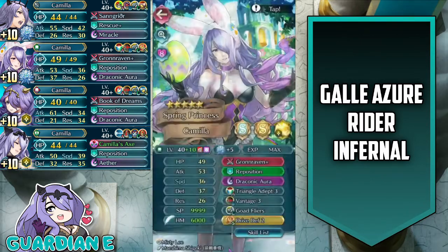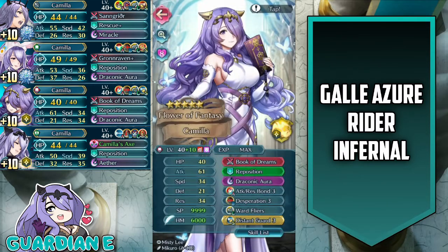Up next, we've got Spring Princess Camilla — plus 10, speed asset, 5 Dragonflowers. She has Gronraven, Triangle Adept, Vantage, Reposition, and Draconic Aura. What really matters in the context of this map is Goad Flyers and Drive Defense 2 to boost the defensive stats of Vanilla Camilla. Then we have Adrift Camilla, Flower of Fantasy Camilla, merged at plus 10 with an Attack asset. She has Book of Dreams, Reposition, Draconic Aura, Attack Res Bond 3, Desperation, and Ward Flyers for the C slot, as well as Distant Guard 3 for the seal. Those two skills are the important ones for buffing Vanilla Camilla.